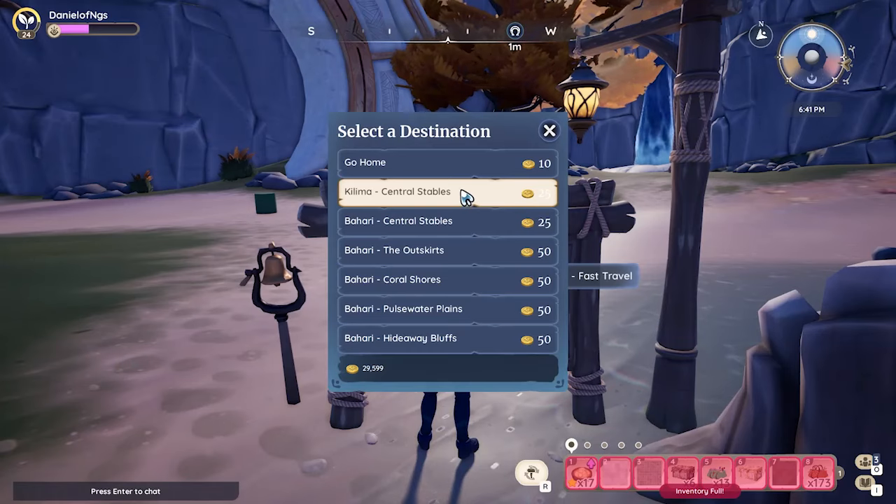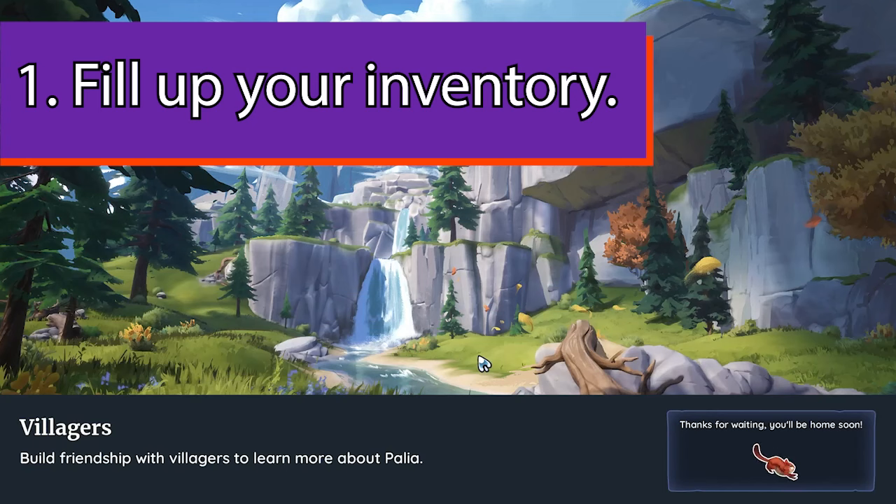I wish I had read Risky's instructions before I tested it so I wouldn't have sounded like a bumbling, fumbling idiot — but I didn't, and here we are. So this is how you do it. Step number one: fill up your inventory with things you cannot get from the rummage pile, like furniture, decor, chests, things of that nature.